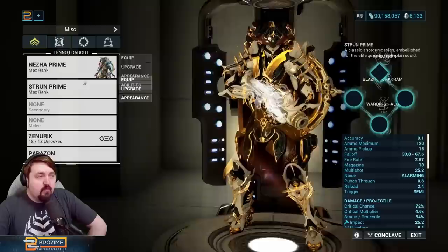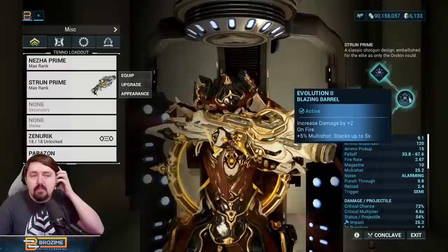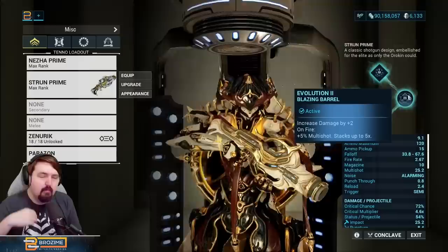The Strun Prime has traditionally been a fine shotgun, and it remains at least that. With the Incarnon form, and the choices we've made here: Evolution 2 gives plus 2 damage — you get more if you have the Strun Wraith, but the Strun Prime has so much more base damage that I'd still go with it. Then you get 5 multi-shot on fire, stacking up to five times, giving more multi-shot the more you shoot, which is great.